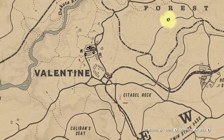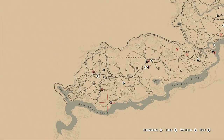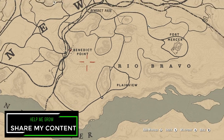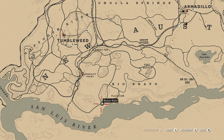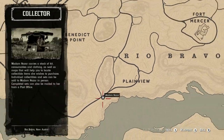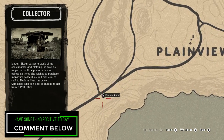I'm going to show you where you can find Madame Nazar's location right off the bat. She is way down in New Austin by Plainview. The quickest fast travel location will be Tumbleweed for today, so make your way down there and over to Plainview. This is one of the more out-of-the-way distances out of all the Madame Nazar locations, but hopefully it isn't too bad for you guys.